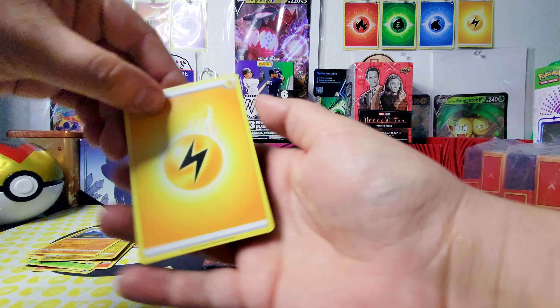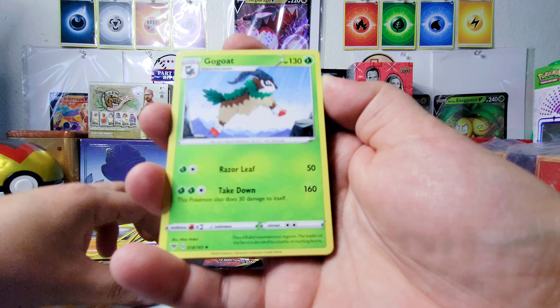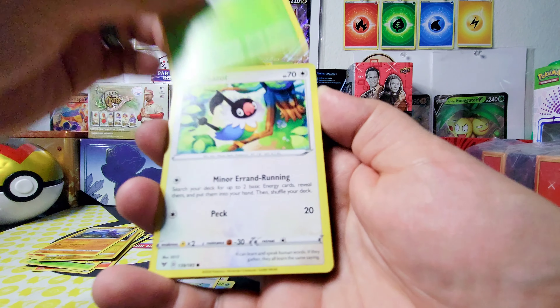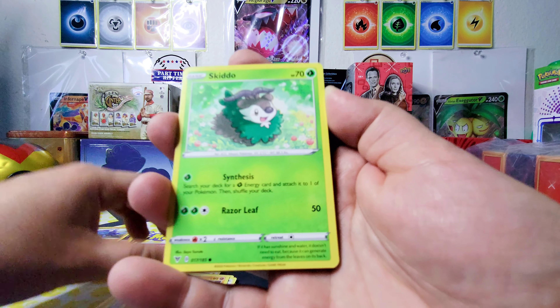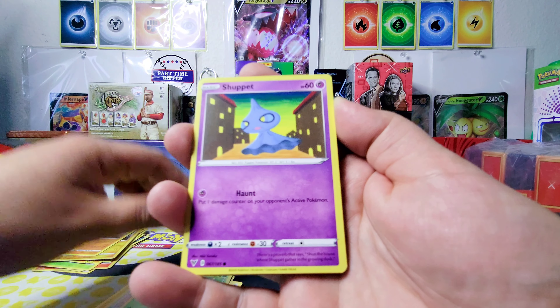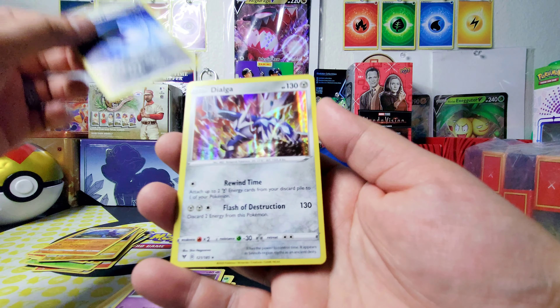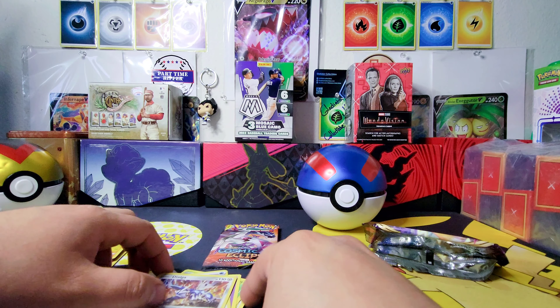Something's definitely off. Alright, from the Vivid Voltage pack: Ferrothorn, Gogoat, Memory Capsule, Exeggcute, Chatot, Clobbopus, Skiddo, Shuppet, reverse holo Wash Energy, and an Audino holo. Nothing too crazy there.